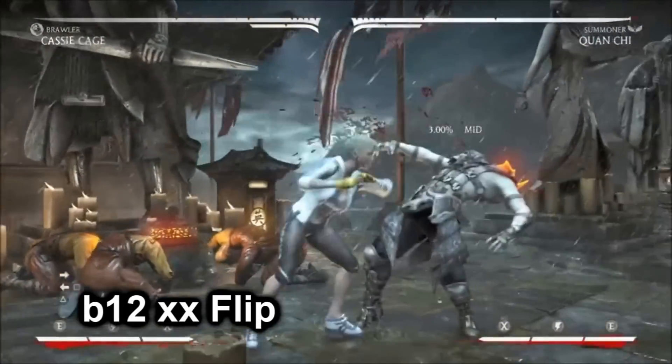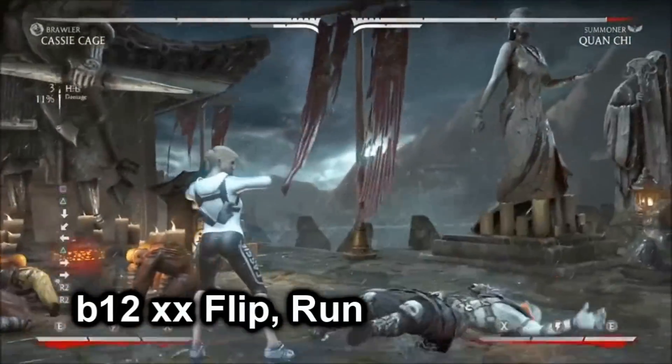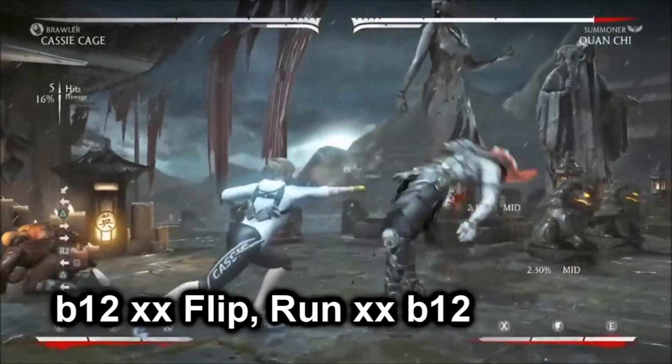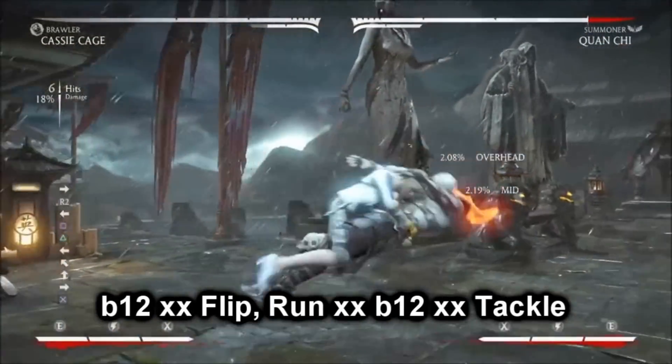First we'll start off with Back 1-2 into Getaway Flip. After that, as soon as you can, run. Pretty much instantly during your run you want to hit Back 1-2. Finally you want to cancel Back 1-2 into your ender of choice.